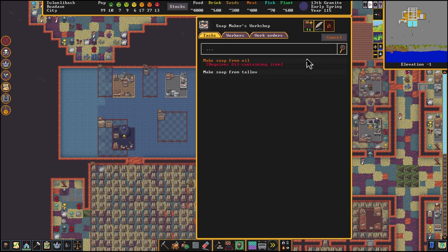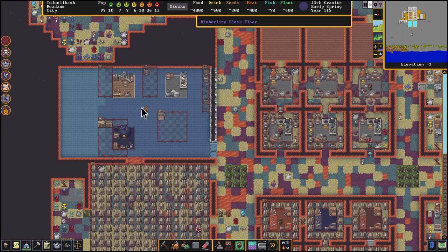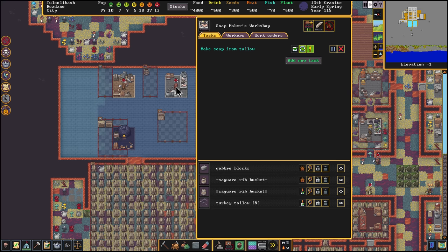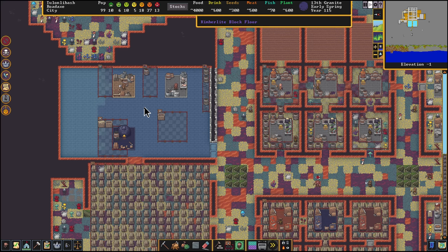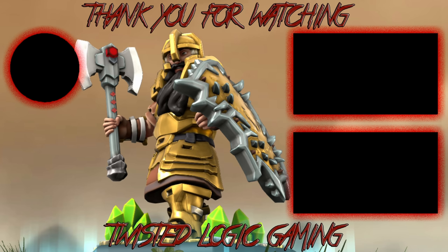The final step: in the soap makers workshop we're going to add a new task — make soap from tallow — and put that on repeat as well. Now we just have to sit back and let all the dwarves complete all the tasks to create some soap. The job is active right now and Dudak is creating our first bar of soap. There it is — our first bar of turkey soap complete! Thank you very much for watching and subscribe for more videos.